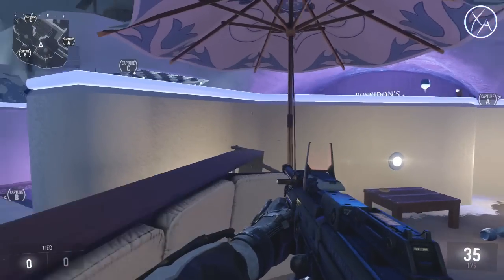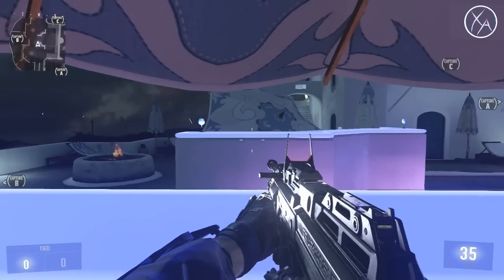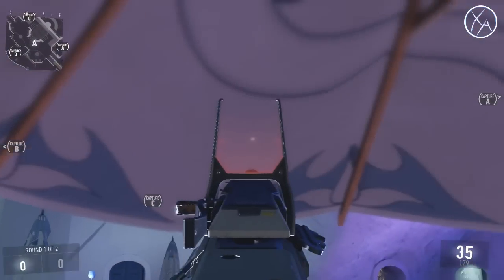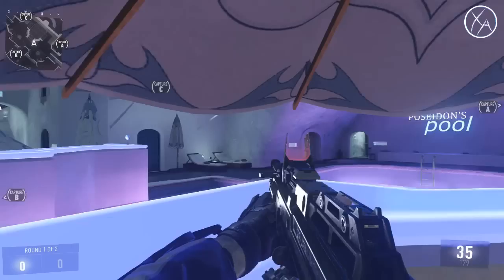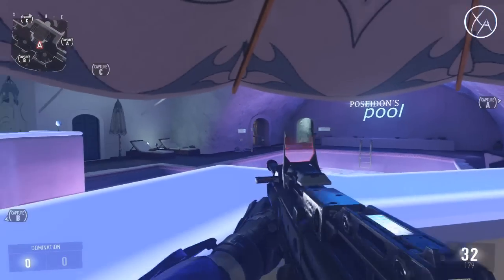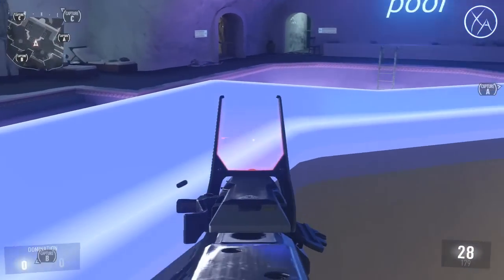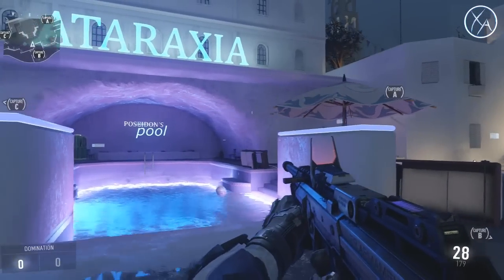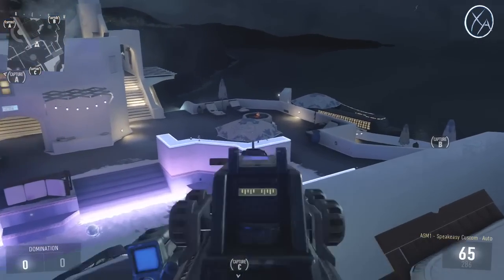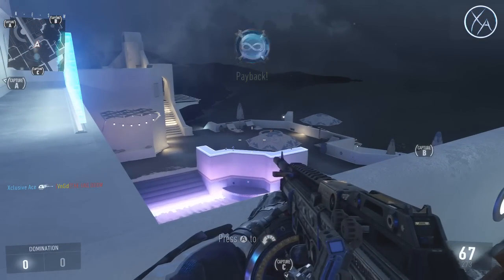Getting up into the middle of the map, right here is a nice little spot to defend this area from. I wouldn't really camp here all game because once they catch on they can just spray through this umbrella from up top. But until they do, it's usually a pretty good way to pick off kills through here and over there. There's a hard point in this pool, so this can be a very powerful position — just don't use it for too long.